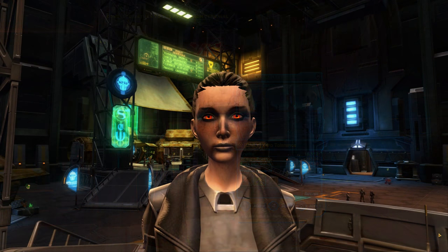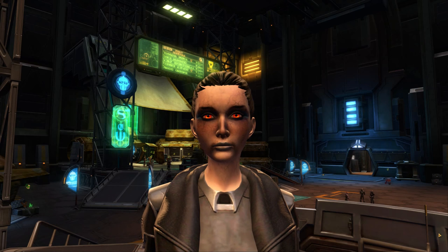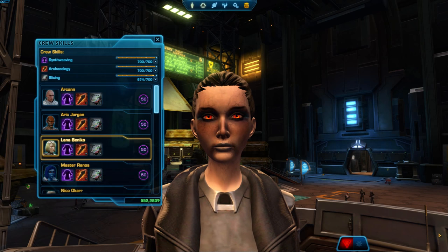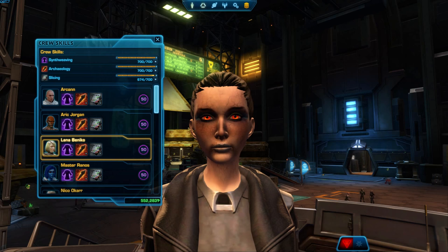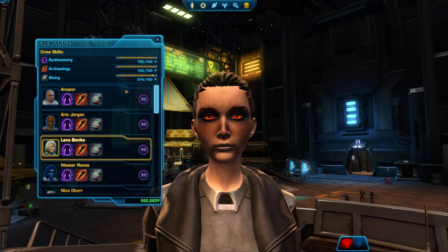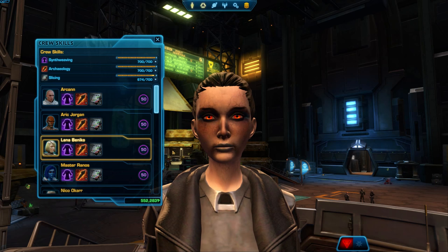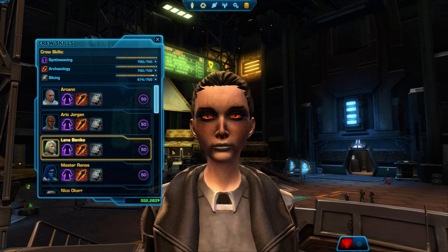When players talk about raising their dark side points, they will often mention the crew skill called diplomacy. There have been some important changes to the game that you need to know about if you are using crafting to increase your dark side points. The most important thing to know is that all crew skills and all gathering skills give dark or light side points based on your alignment toggle. But diplomacy is still the best to gain dark side or light side points — however, it's the most complicated.